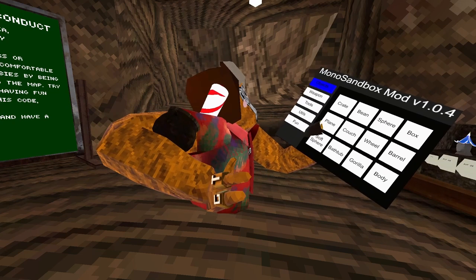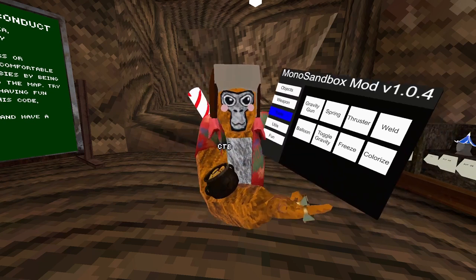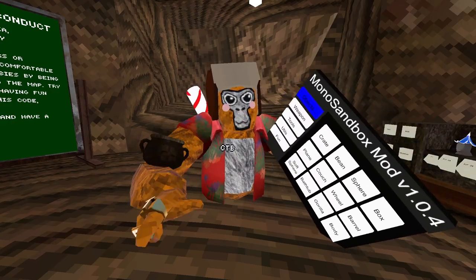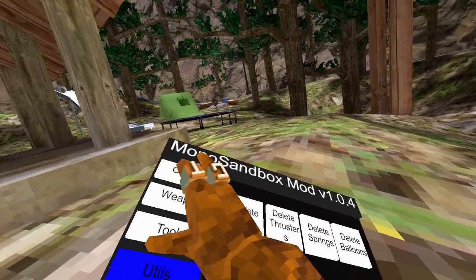What's up guys, today we're gonna be checking out the Mono Sandbox mod. It's basically a bunch of cosmetic stuff and you can spawn things in too, which is really cool. It comes with objects, weapons, tools, and all kinds of stuff.